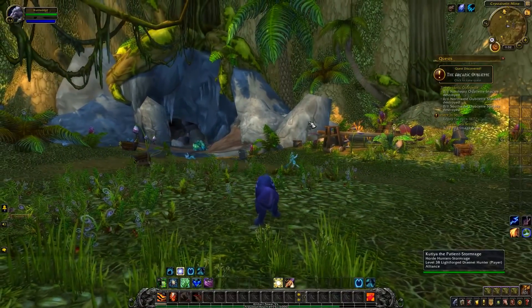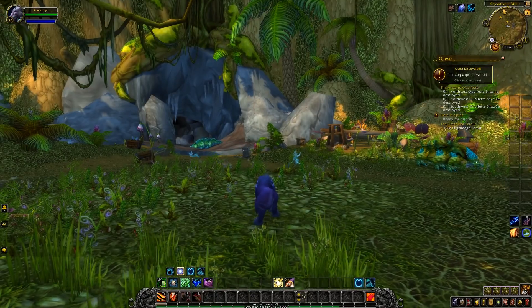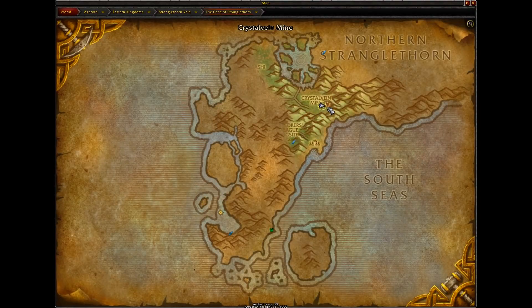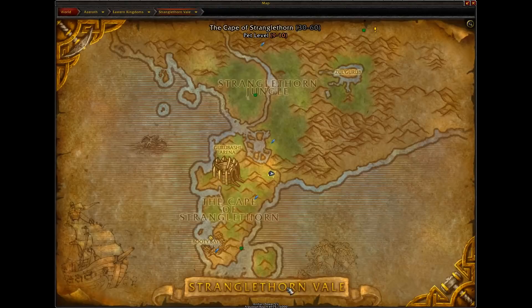First things first, we are down here in the Cape of Stranglethorn. I have covered this farm before but I'm just bringing it back into the light now to show you guys that there's still profit to be made. A million gold profit is pretty good still. Basically the idea is we're going to come down here to Crystal Vein Mine in the Cape of Stranglethorn, which is in the Eastern Kingdoms — right down here.